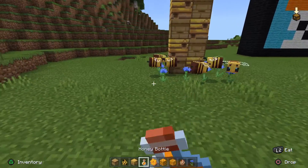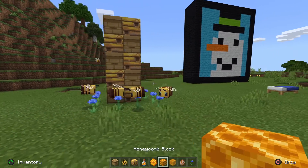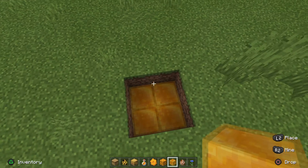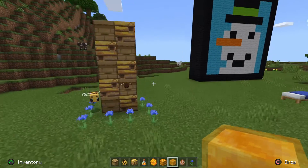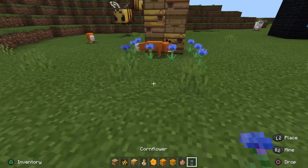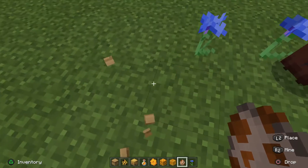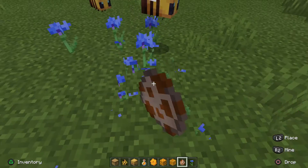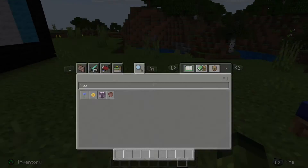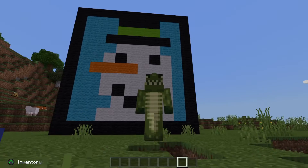We can make a nice little pattern out of bee hives and bee nests. We've also got honey bottles, which are quite nice to drink, honeycomb, honeycomb blocks, and honey blocks. Here's a little trick - if I stop flying and jump in here, I can't get out because you can't actually go a full block. We've also got the foxes. Hopefully you did enjoy it - leave a like if you did, subscribe for more pixel art and Minecraft videos, and I'll see you next time. Bye!